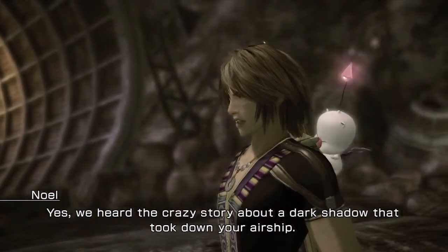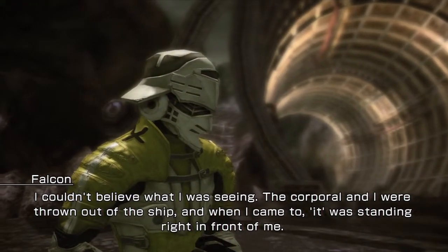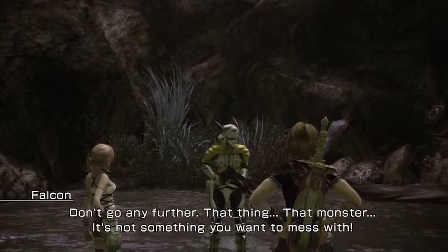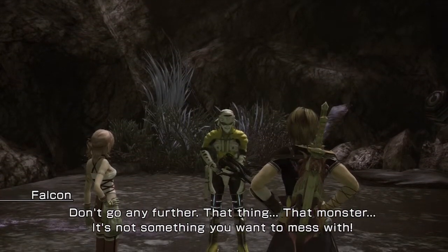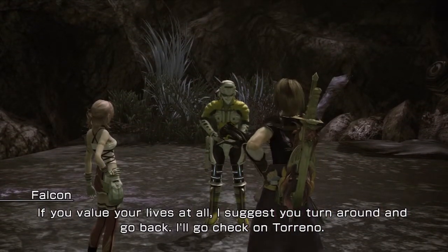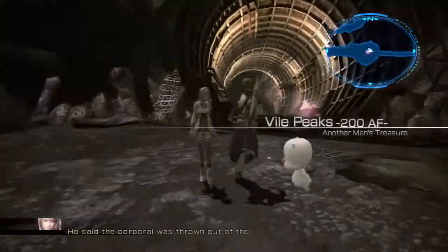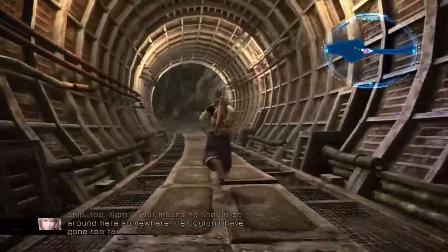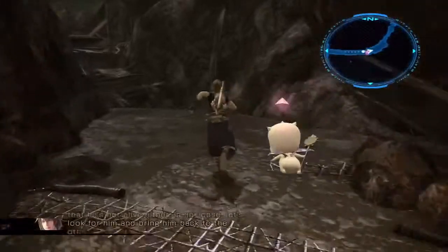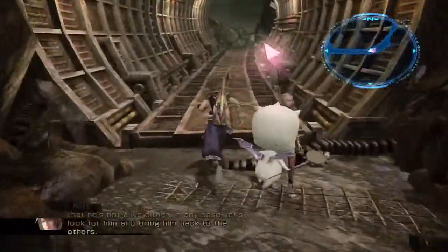Yes, we heard the story about a dark shadow that took down your airship. I was thrown out of the ship, and when I came to, it was standing right in front of me. Listen up — I'm only gonna say this once. Don't go any further. That monster — it's not something you want to mess with if you value your lives at all. I suggest you turn around and go back. We're in 200 AF, so it's not something I'm really fighting right now. He was thrown out of the ship too, right? That means he should be around here somewhere, but it also probably means he's not alive either. In any case, let's look for him and bring him back.